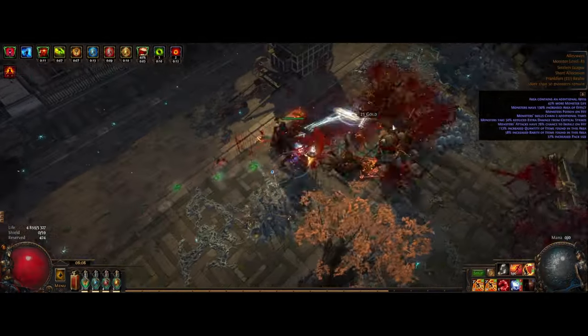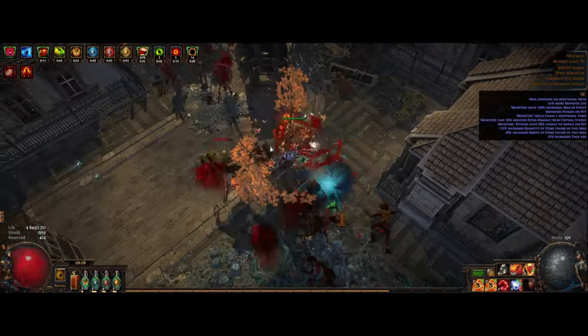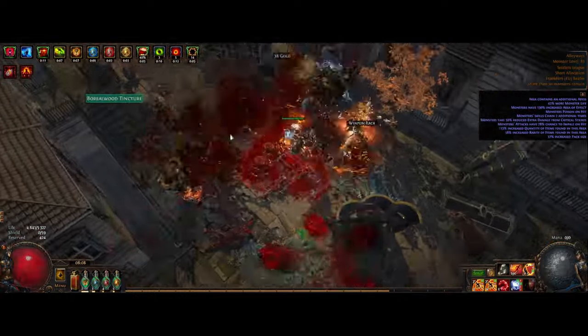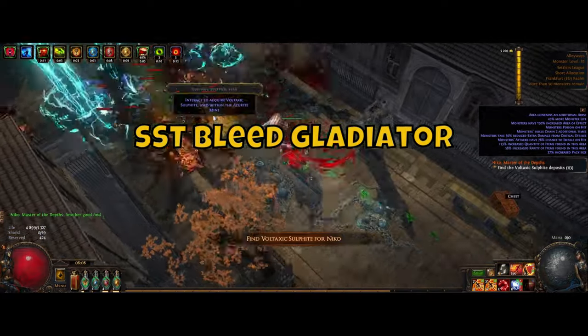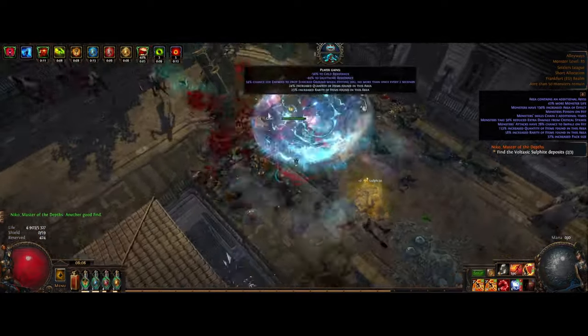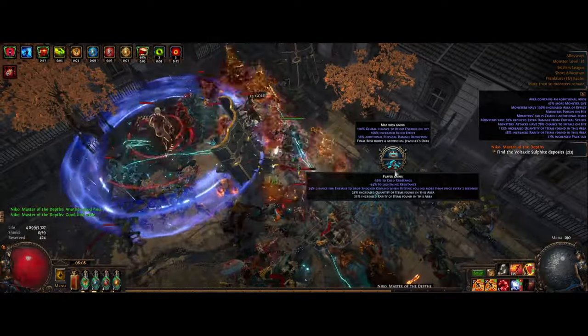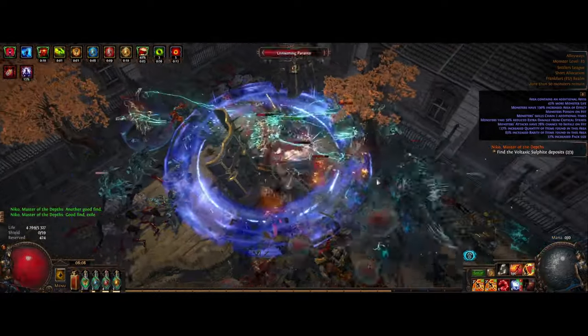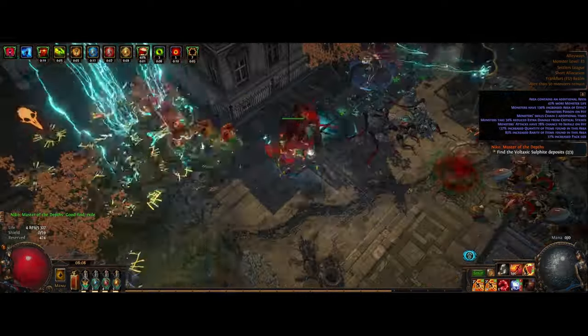Hey, what's up everyone? Hope you're all having a wonderful time. So here are my league starter for the set of Calgur — it's the Spectral Shield Throw Bleed Gladiator. The build has been really fun and super strong, and now when they made some changes to the Gladiator ascendancy, it's been a really smooth levelling progression and will make you get to T6 in red maps really quickly.